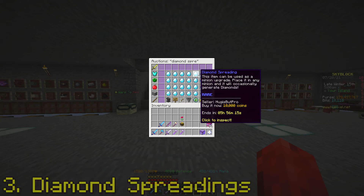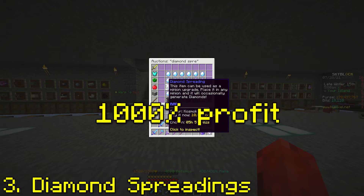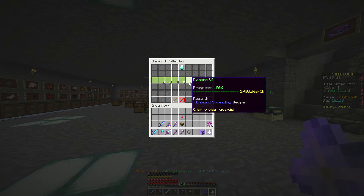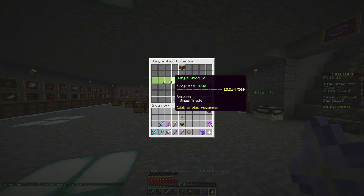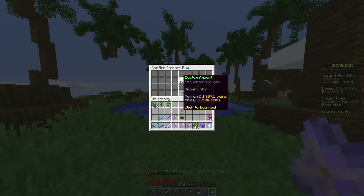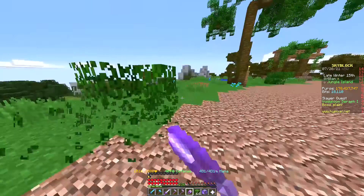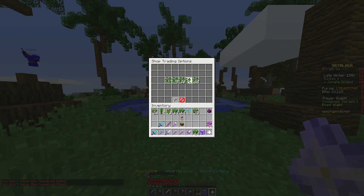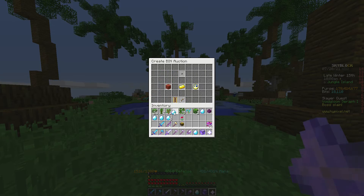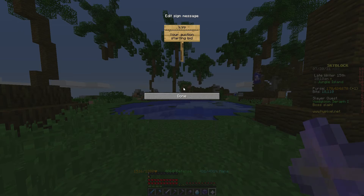The third method is crafting diamond spreadings and selling them — this might be the best method on this list. You need shears and a 5k diamond collection, and also 500 jungle logs in your collection. First, shear leaves in the jungle area for a couple of minutes and buy a stack of enchanted diamonds beforehand. Once you have a lot of leaves, trade them into vines and make diamond spreadings. The crafting cost is about 1k coins and you can sell them for 10k most of the time. Easy profit.